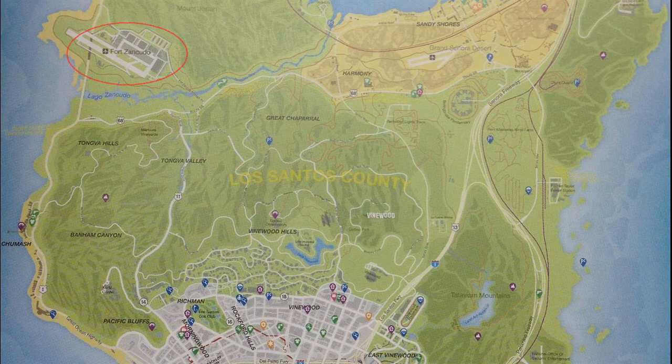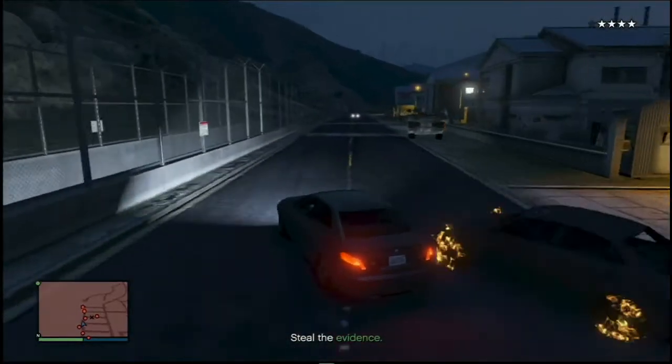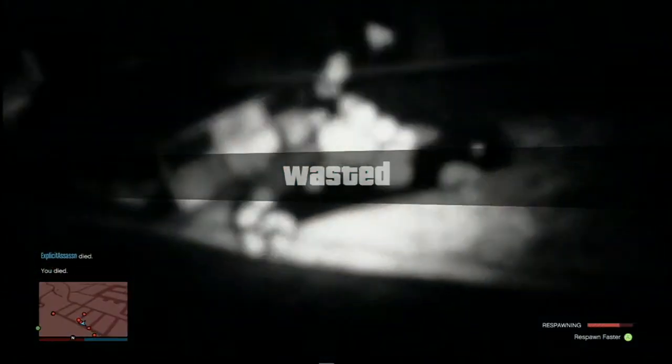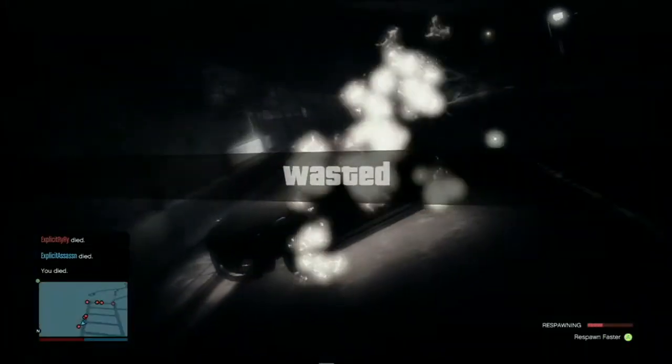As soon as you start the mission you need to head to the military base. If you don't know where it is, my suggestion is to go to a spot where there are little mountains to your left and find the right spot to fling yourself into the base. Alternatively, you can sit in front of the door — as soon as you run into the door with your car you automatically get four stars, then just stand there and get yourself killed. The easiest way is to land inside the military base and run in front of tanks to get blown up.